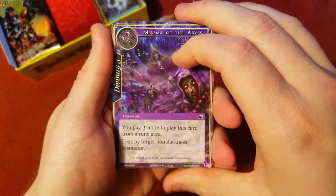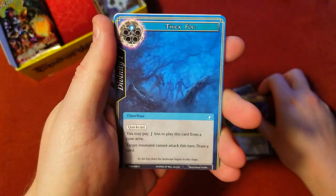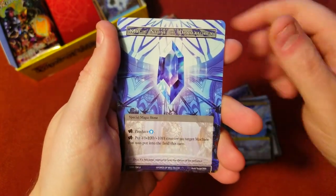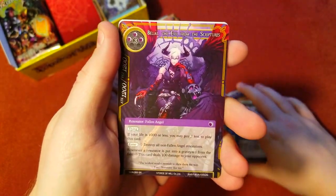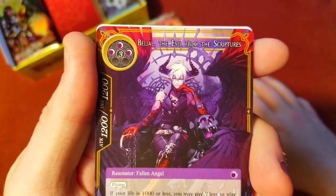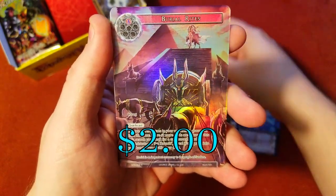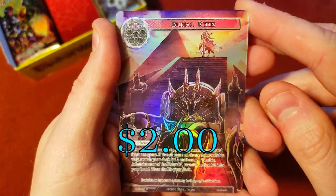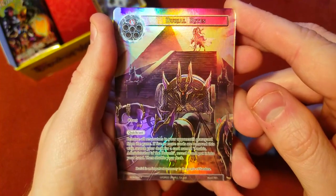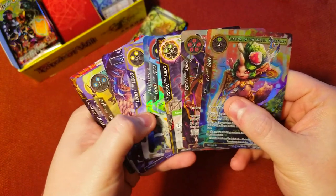Scorching Winds, thick fog, River Snake, magic stone — and a super rare: The Evil from the Scriptures — Bail, pretty cool looking. Behind it a nice full art rare: Burial Rites. Awesome, all right!